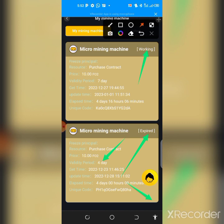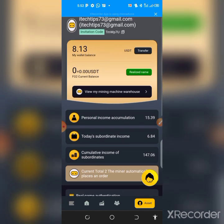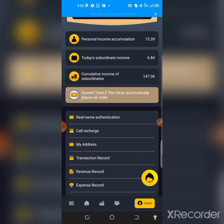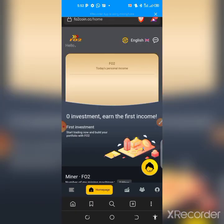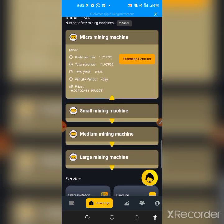Now the next step is to purchase a miner. I'm looking at this platform as a sustainable one and it has been paying well. I'll drop the link to registration, the platform's general group, and my own WhatsApp group where you can get more updates. To make deposits, come to the home page where you'll see the list of miners available.